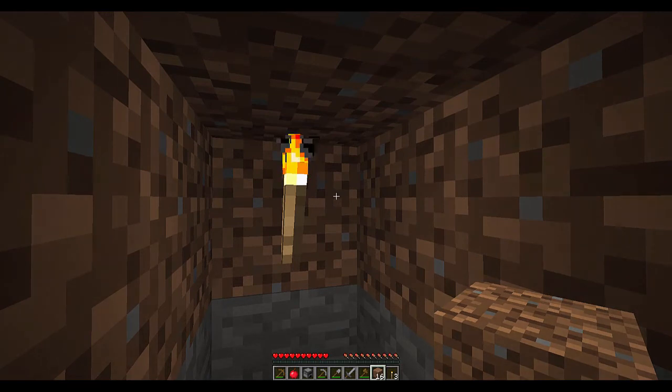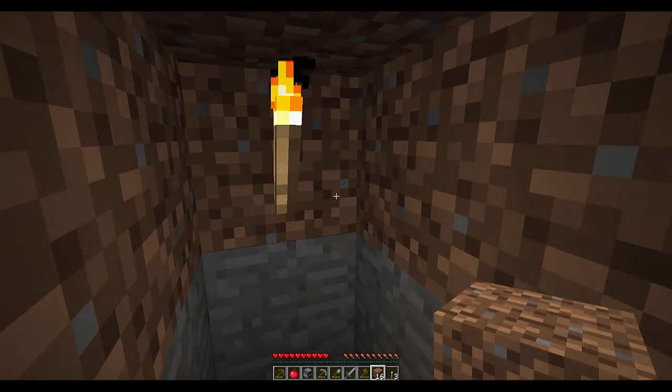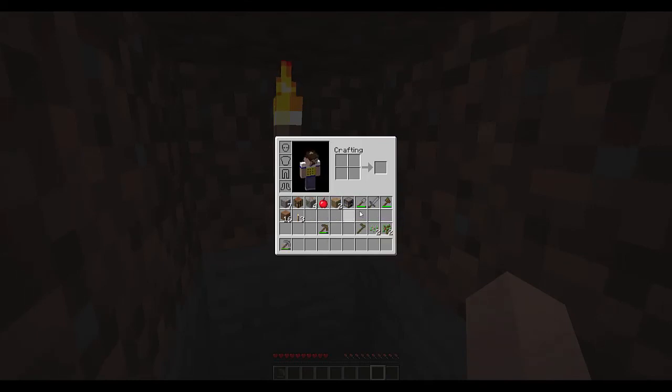Put a torch down, put dirt back, and wait for daytime. As long as you're in a lit area it's perfectly safe. While waiting, let's go over some keyboard shortcuts. When you have items in your inventory and want to place them into your hotbar, shift-click and they'll go into your container. You can press a number key to send an item to that hotbar slot. Right-clicking a stack takes half. Right-clicking while placing drops one at a time. Left-click drag divides items evenly; right-click drag places one in each spot.